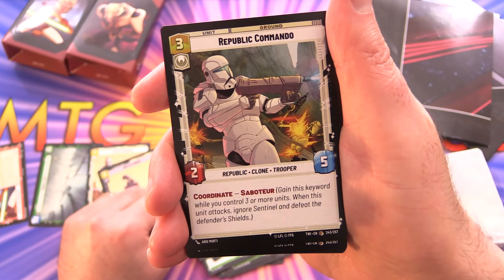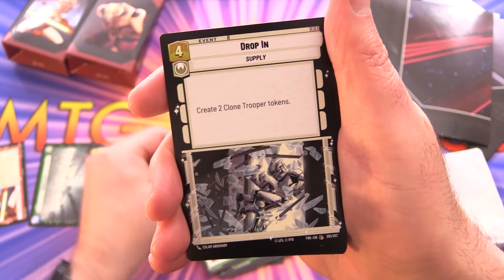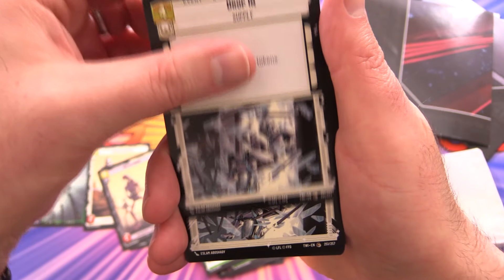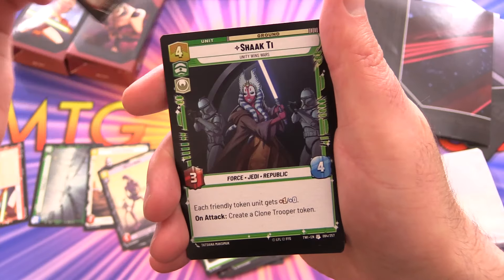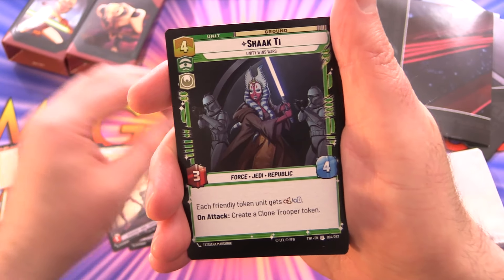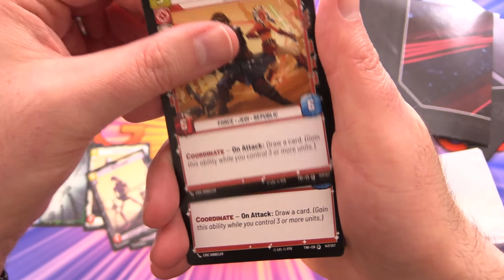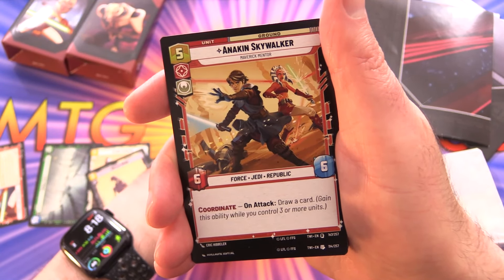Republic Commando with coordinate and Saboteur — two of those — drop in and you can create some of the new clone trooper tokens, which is cool. And Heavy with coordinate and Raid 2. Then we have Shark T and Anakin Skywalker, another one with coordinate. You can really see why I'm recommending these decks — you get to try out the new mechanics.